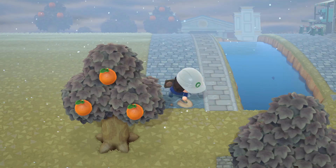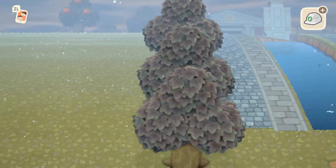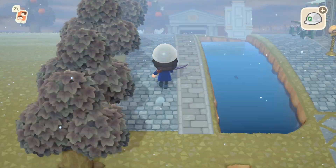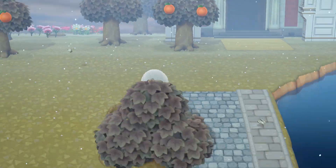Before getting into the museum areas, I first created a walkway along the canal and lined it with trees. This will help section off the museum gardens from the rest of the island.